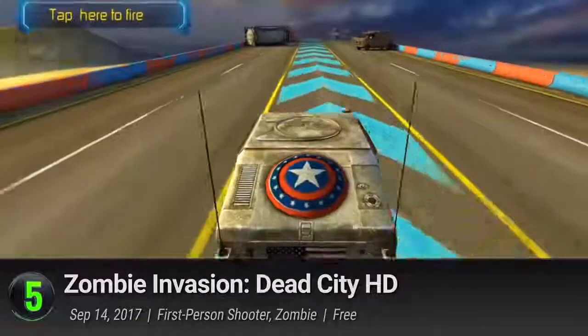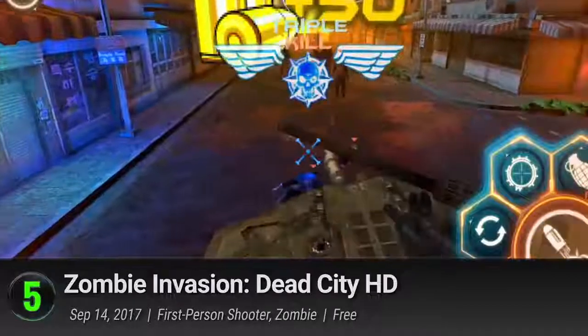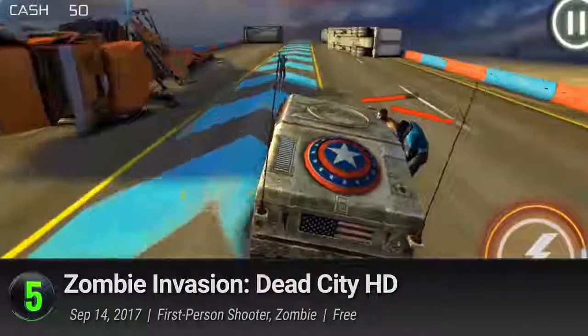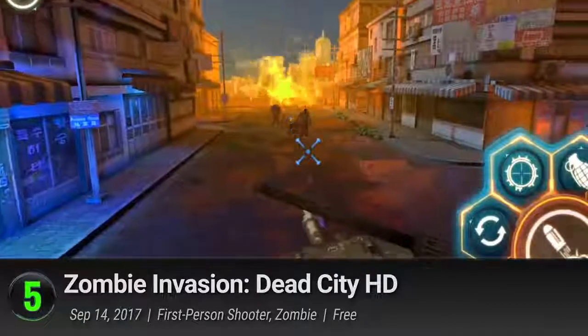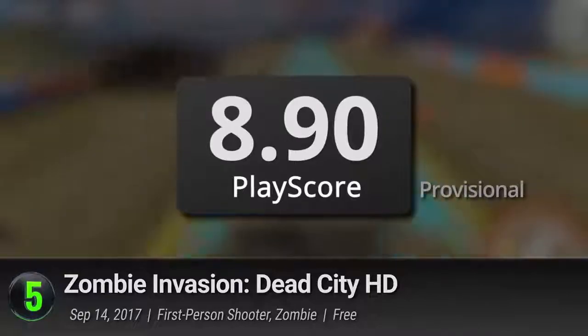Go for the long range with a sniper rifle, or rain down bullets with Uzis and machine guns. And don't worry about zombies getting too close, because you'll also have a selection of vehicles at your disposal. Rack up your kill count as you choose between hordes of zombies on the deserted city streets, the high-speed highway, or on the dizzying heights of a helicopter. It has a Provisional PlayScore of 8.9.